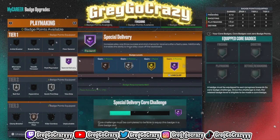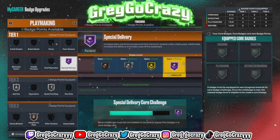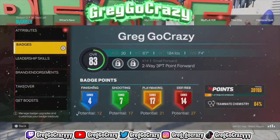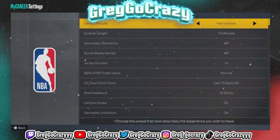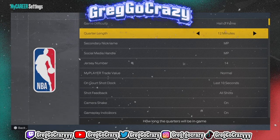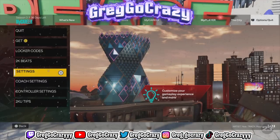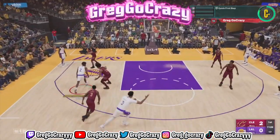In order to do this, this is the badge you're going to need. You're going to want to put Special Delivery on Hall of Fame, or the highest you can put it on. The settings you're going to want to put on — you want Hall of Fame, 12 minutes. Trust me when I say this, you will max out your playmaking badges really, really quick. Without further ado, let's get into the gameplay.